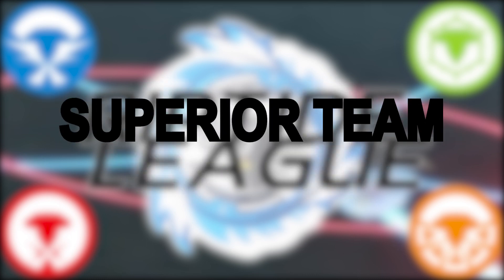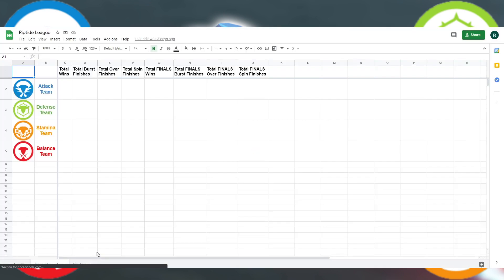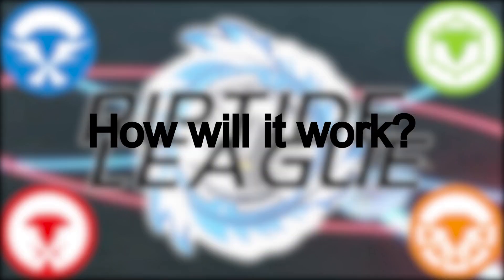On the fifth week, the top two teams will face each other to determine the superior team of the current season. There's a link in the description which will redirect you to Google Sheets — that's where everything will be recorded: total wins, total burst finishes, total over finishes, and total spin finishes. It's also where you can see the team members.